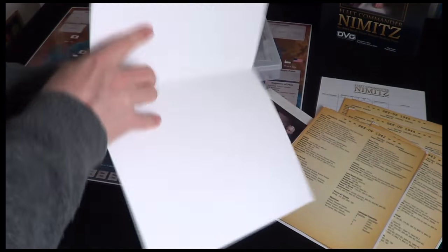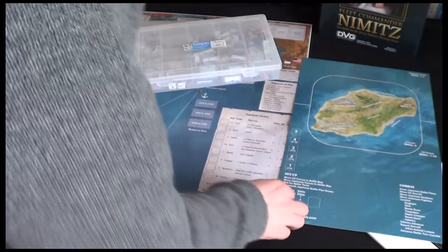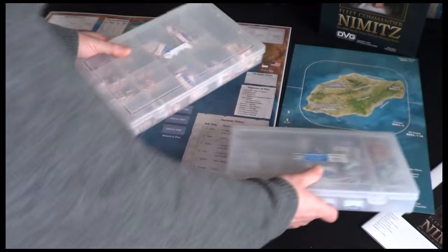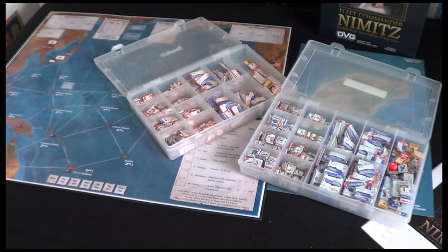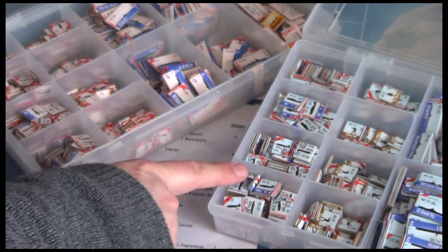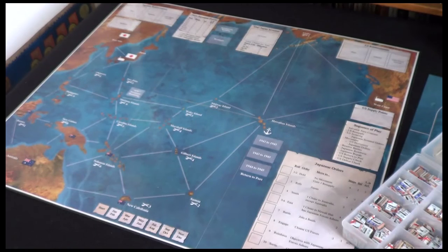We've got a tactical battle map which I'm going to put out, and a score sheet you can use to record your campaigns, objectives, and evaluations. There are lots of units — I've got two trays of tokens, one for the Allies and one for the Japanese. There are aircraft for the 1942, 1943, 1944, and 1945 campaigns.